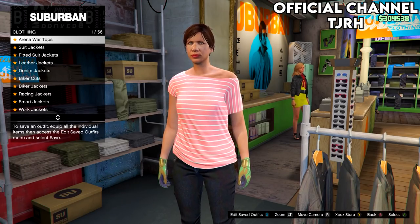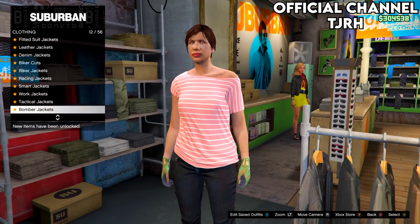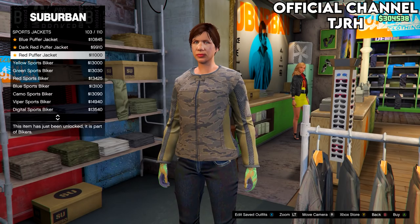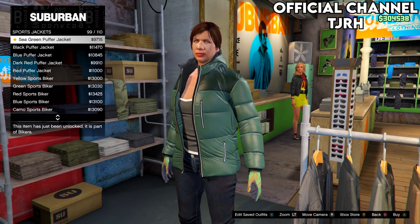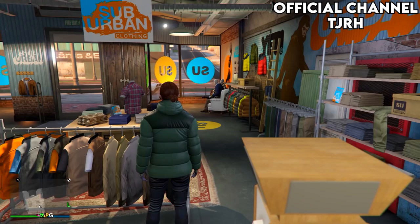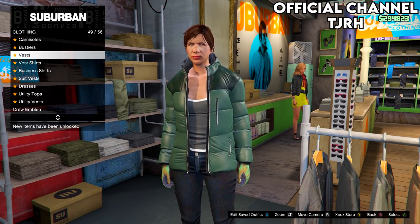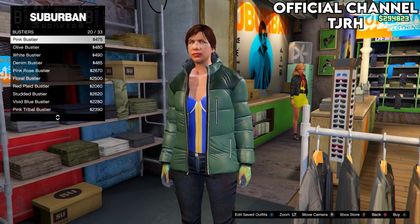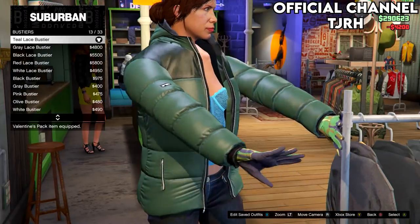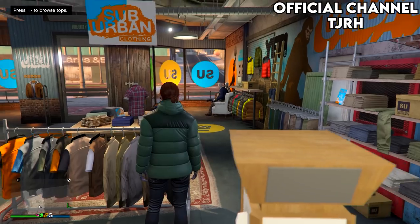For the second outfit, keep everything on and go onto tops. Go down to sports jackets and equip number 99, which should be the sea green puffer jacket. Then go to bustiers and equip the teal lace bustier.